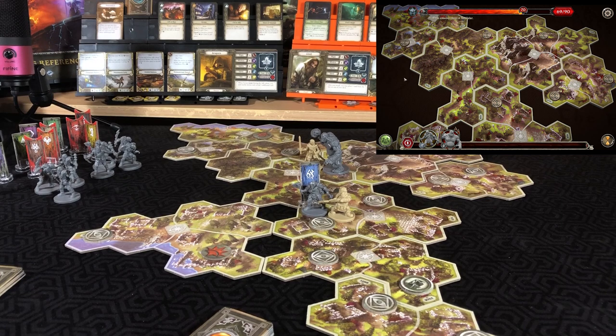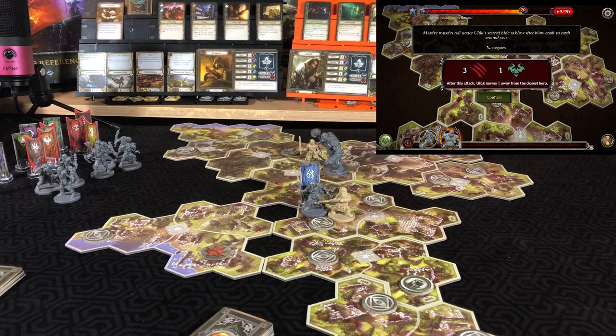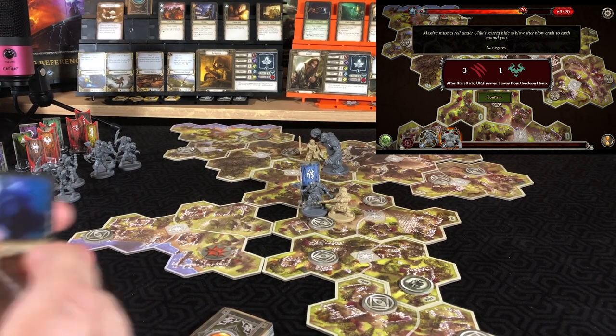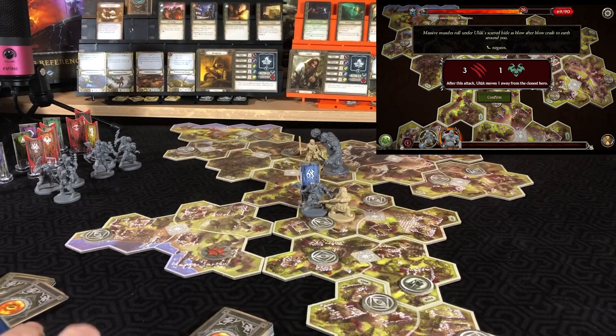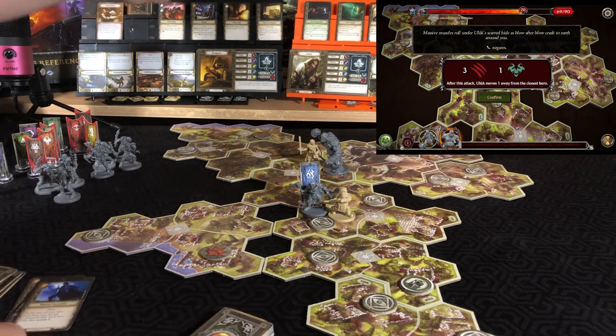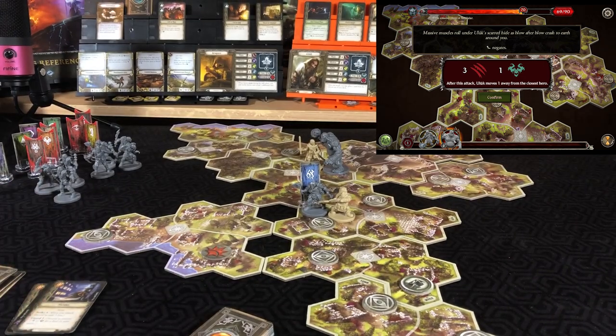For Aragorn, the question is to run and provoke, or attack and then run. We need to look at some search tokens, so he'll provoke the big guy. 'Massive muscles roll under as blow after blow crashes to earth around you — might negates.' We have two successes and will use Strider for guard two so he takes no damage, and Yulik moves one away from the closest hero.